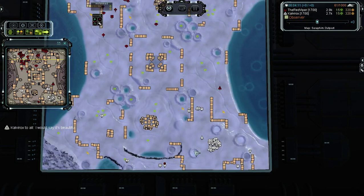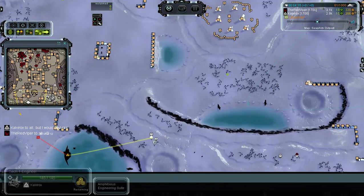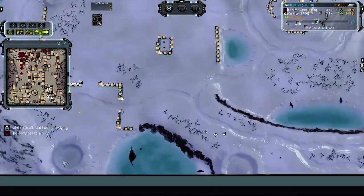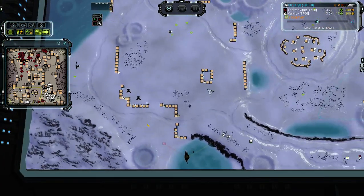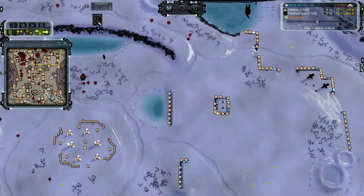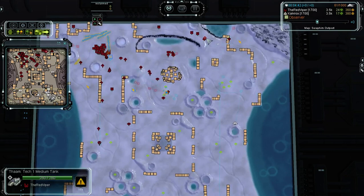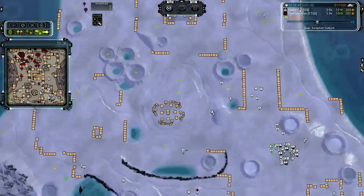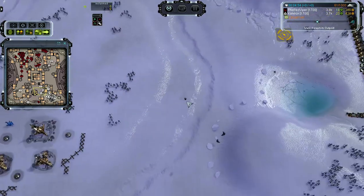Okay, back to the game. Calvirox is expanding with his NG, going after the reclaim — but if you just reclaim some of the rocks it's pretty much the same mass value as the dead wrecks, still nice to pick them up as well. Looks like one Mantis guarding this side. Meanwhile on the other side, pretty much the same move for Red Viper, but he's a bit faster with his NG, also a tank guarding it. This bomber won't find anything to kill yet, but Calvirox is a bit later to expanding.